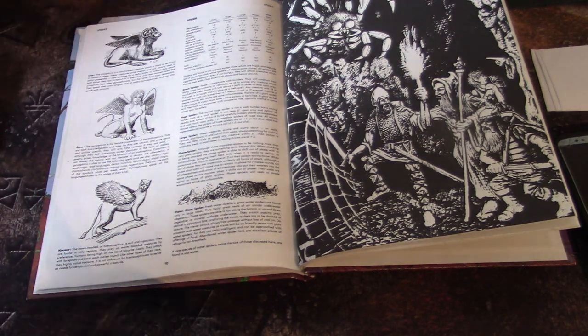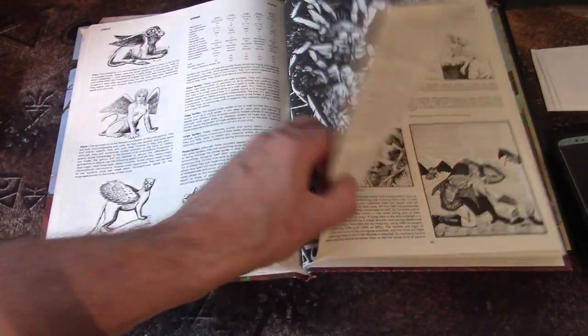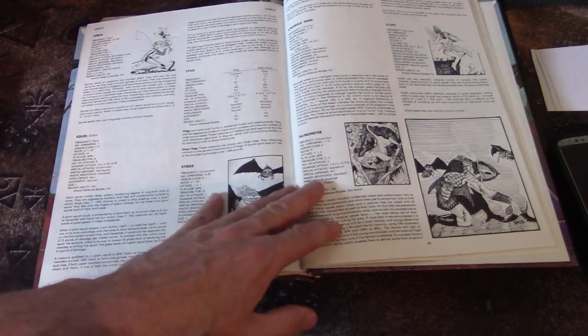And here is Gary Gygax in 1977 coming up with all this stuff. Unless there are versions of those Cryo and Hieraco sphinx types, you better just homebrew them.